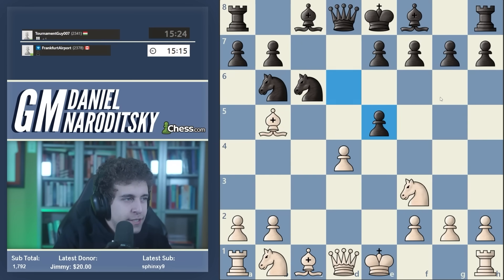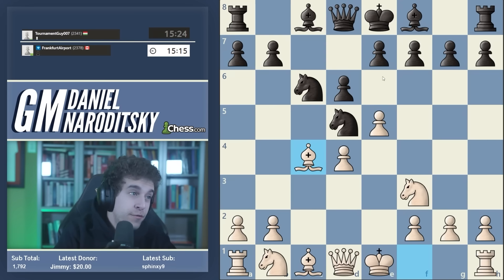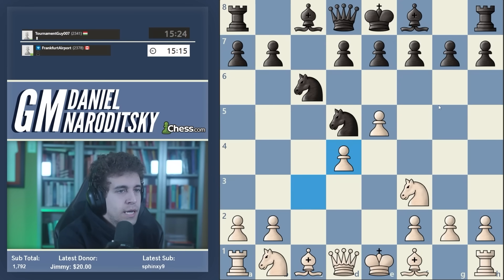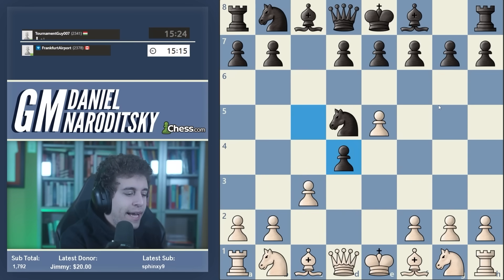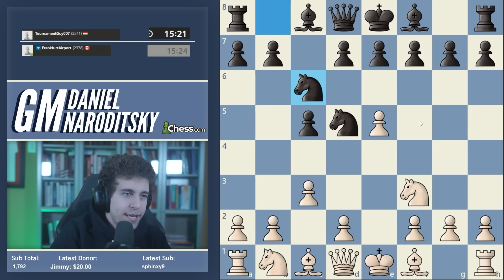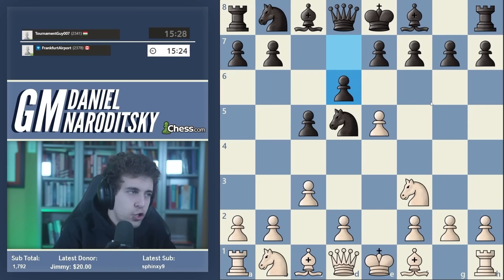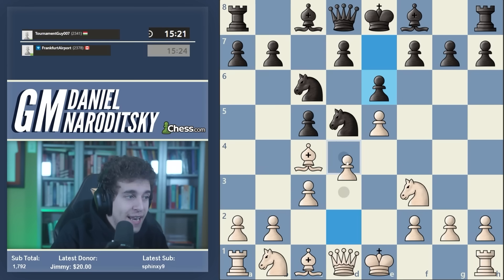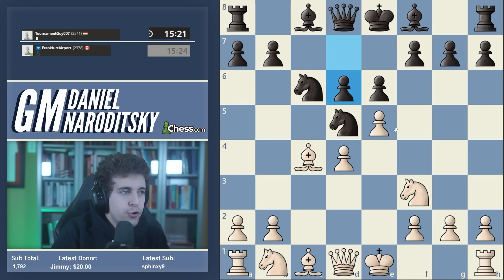At a lower level I think this old line is very good because a lot of people still don't know the theory and will stumble. But at a higher level I like the newer move which is knight f3. The idea is that if black plays knight c6, our opponent played d6 which is a completely different line, but if black plays knight c6 you immediately play bishop c4 - you actually skip the move d4 entirely. Now black plays e6, now you play d4, and generally you transpose to a promising line.